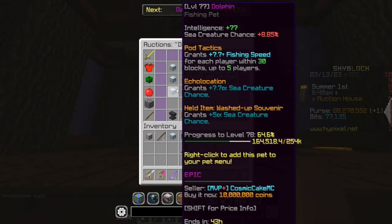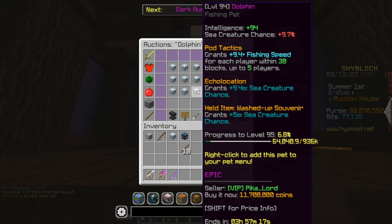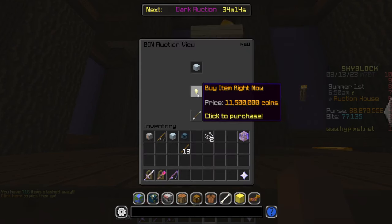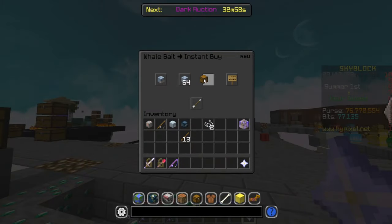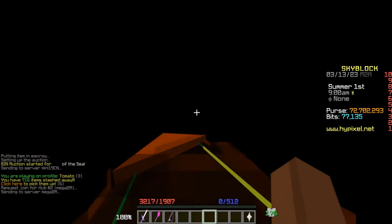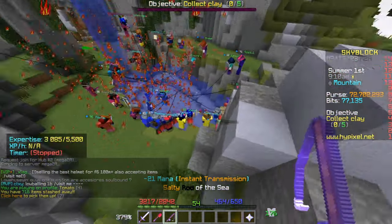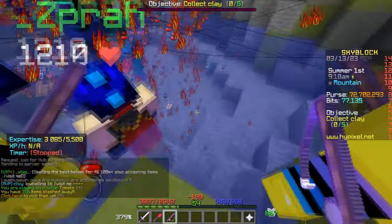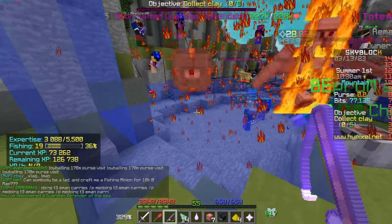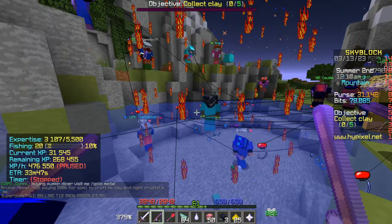Now let's test out the fishing festival. I'm going with a Dolphin pet — let's buy the epic for 11 million. The best bait to use is going to be whale bait. Let's pick one of the big hubs — it's probably full of players. Everybody down here is fishing. Now let's begin the festival — we only have about 11 minutes, but let's see how much money we can make.